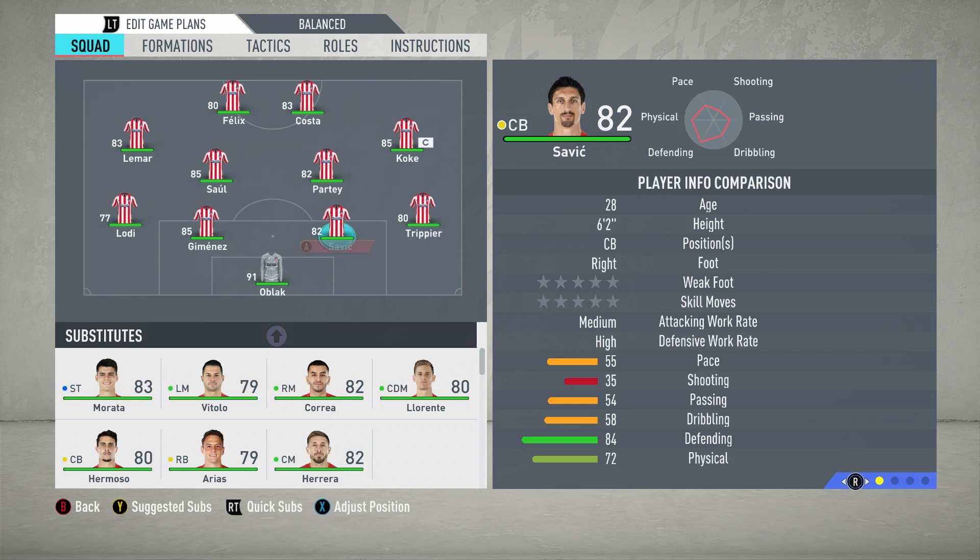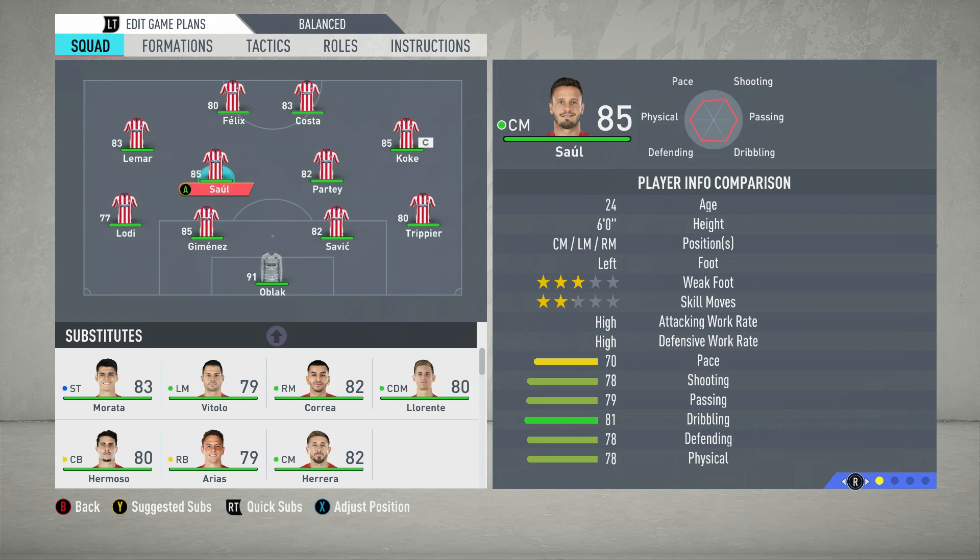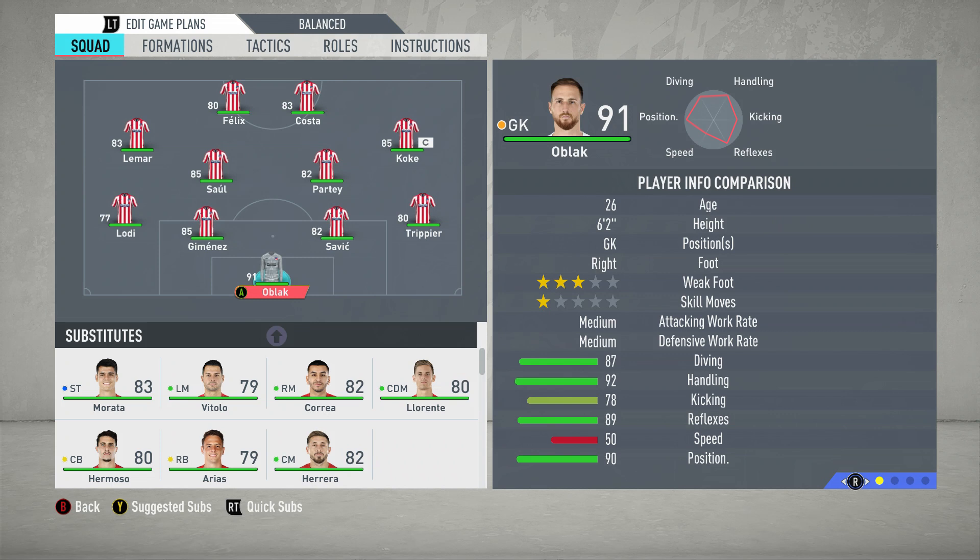Hello guys, welcome along to another FIFA 20 video, Brahma18 here. Thanks for joining me today into the next installment of a series in which we not only recreate real life systems on FIFA 20, but I also show you how to adapt them slightly so that they will actually work in game. Today, we are moving continental and going to Spain where we cover the Atletico Madrid 4-4-2, a system renowned since Diego Simeone joined in 2011 — a manager who I think is without a doubt the best in the world. It's a very defensively minded and solid system which has brought lots of success to Atletico Madrid and is renowned for making average players fit into a scheme that is world class and successful.